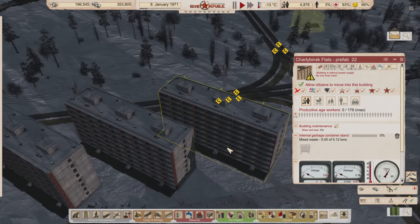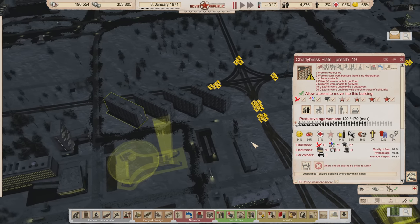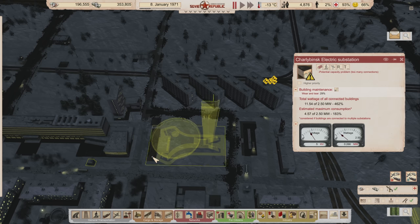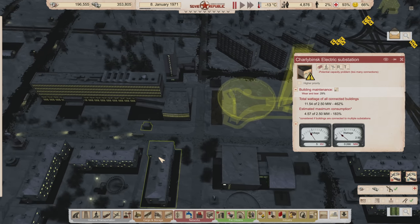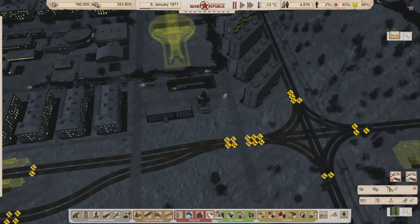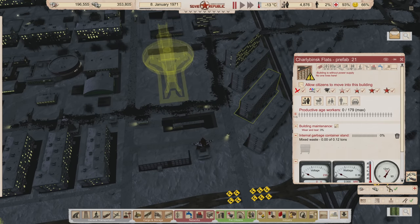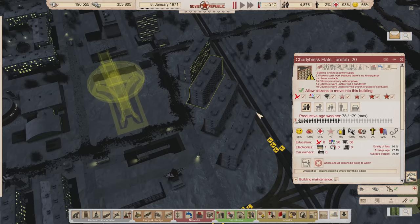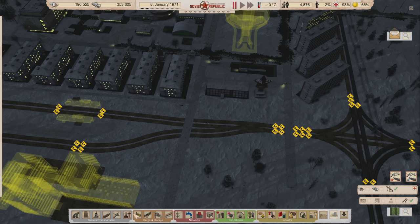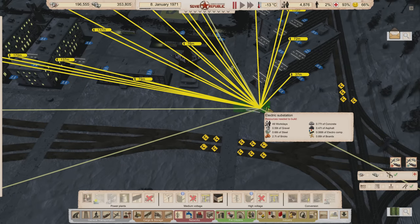Why are you guys having electricity problems? Building is without a power supply. Are you kidding me? Oh, um — well that's a real thing now. Let's not allow any citizens to move into buildings that have no power, like this one. Probably shouldn't have allowed that. That's gonna be a problem. We need to get power hooked up to this building too. We'll put a power substation right here — probably should put it more centrally to help out with the whole load. We'll put it right here instead.